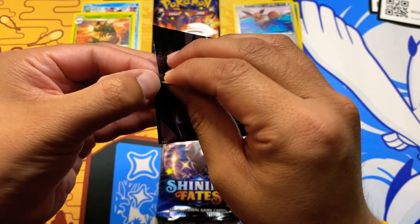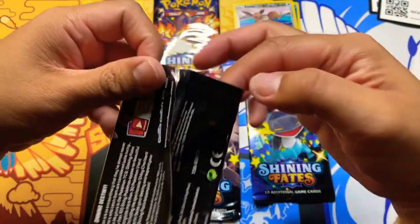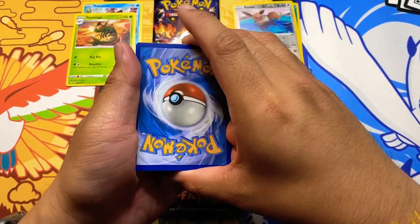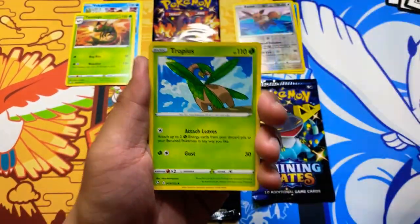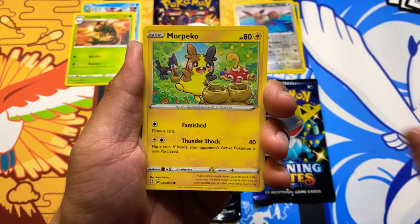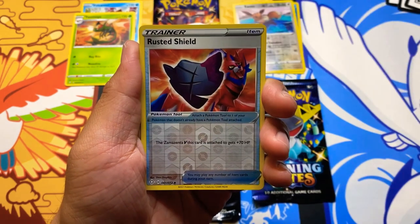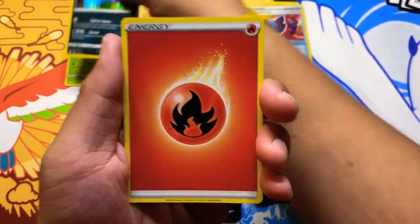I can't believe this tin comes with 6 packs — that's a pretty good amount to get in a tin. Maybe costs a little bit more, but hey, you get more packs for the set you want. Pack three: Tropius, Cramorant, Cufant, Morpeko, Horsea — something different from the regular commons. Spinarak, Roulette, reverse holo Rusted Shield, and a holo Thievul. At least we got a holo this time, and a Fire energy.